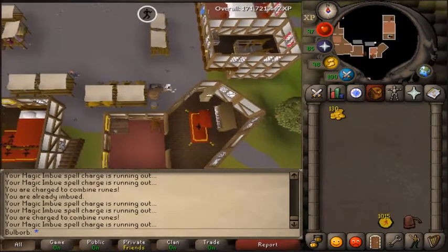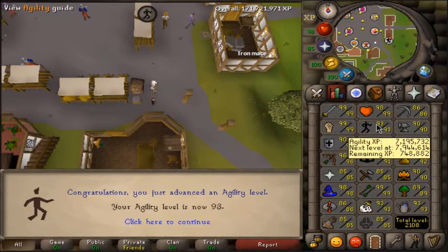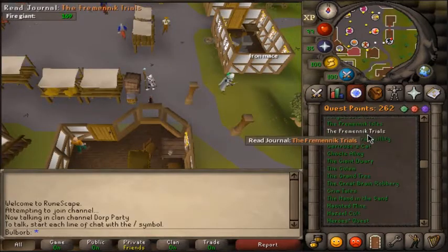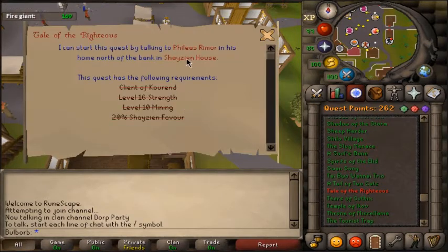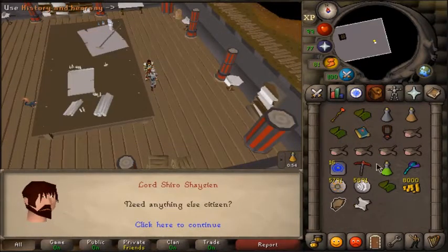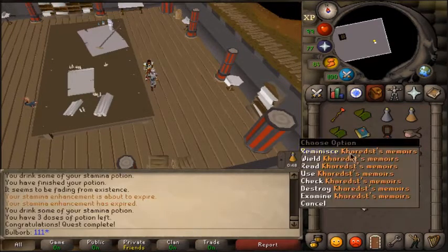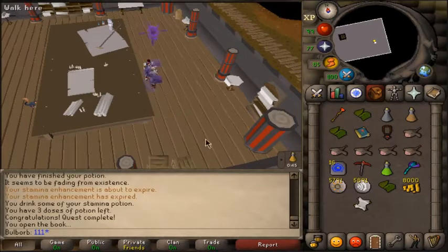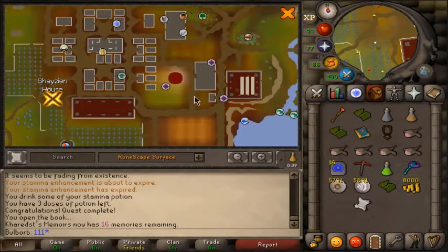This is going to be 93 agility. Just over the hump now, but this is still taking absolutely forever. I logged in earlier today and found out that my achievement diary cape was not trimmed anymore because they added a new quest — looks like the Zaya quest involving the Shayzien house. I think they're going to do one for every single house. Let's go knock this out real quick. That was nice and short, nice and easy. I should have gotten something to put in my book — let's throw it in there. Add it to the Carrot's Memoirs. Now I can teleport somewhere near the Shayzien house.